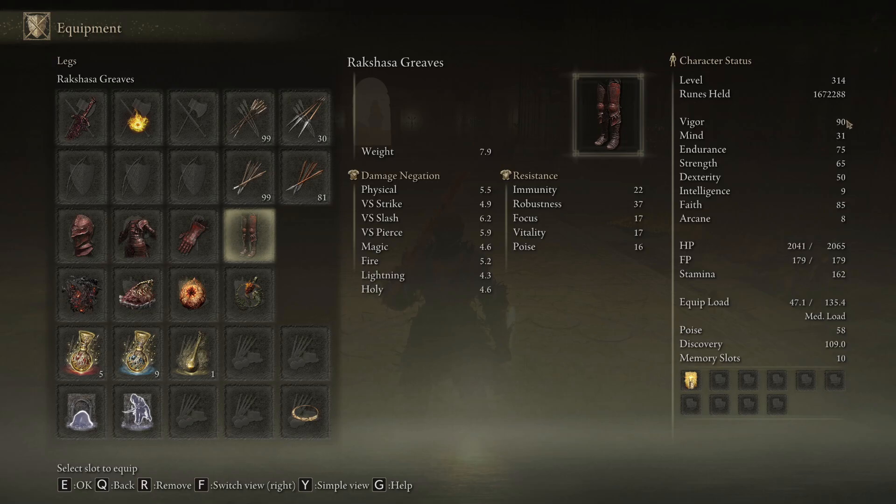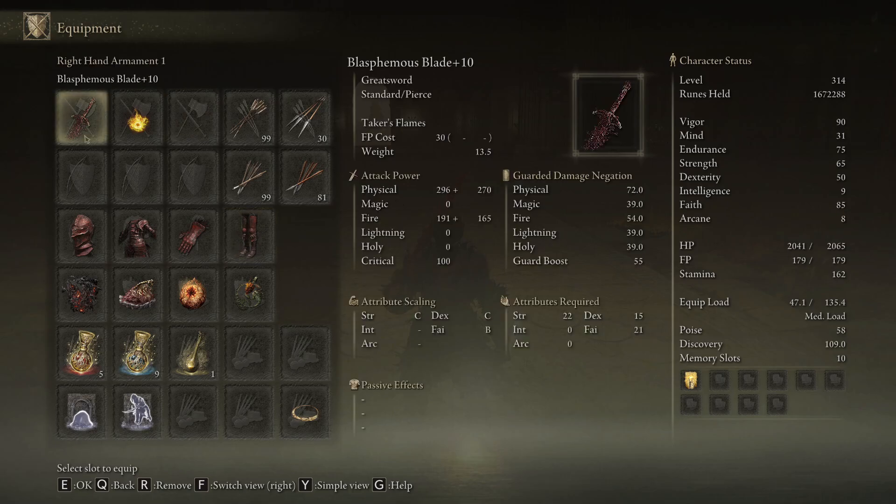My level is high because it's new game 5. For stat points, you want to go as high as you can in faith, because the skill damage scales with faith — be scaling in faith.